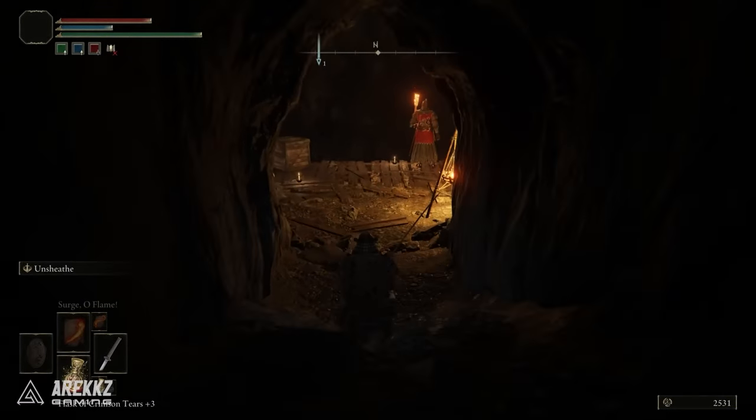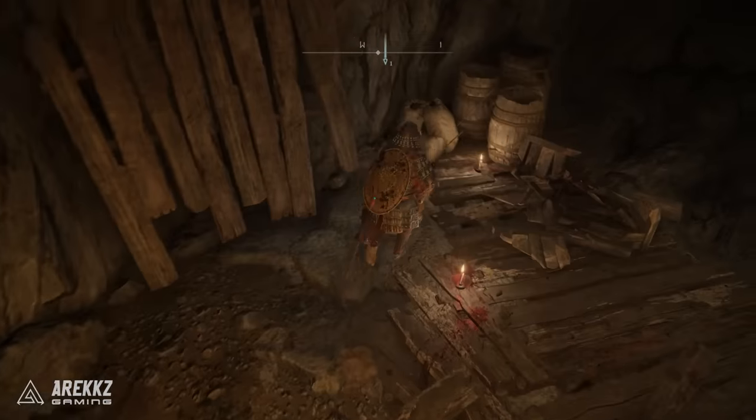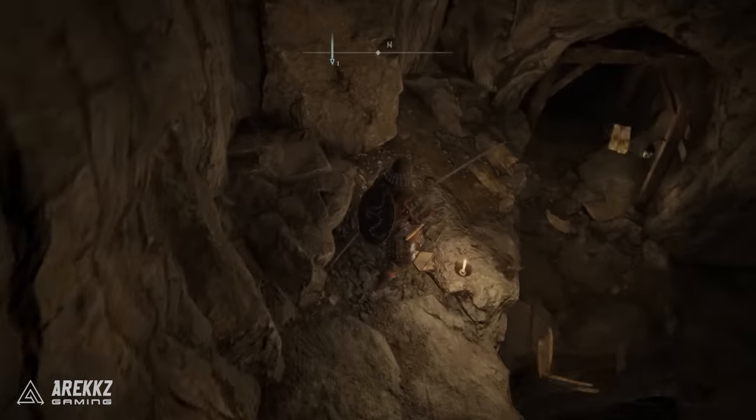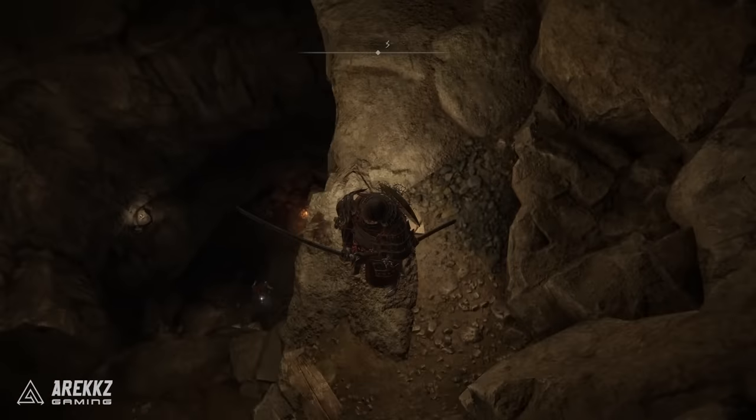If you walk in the first part and take out those two guards, you can then drop down below using the platforms very carefully so you don't fall to your doom, and then in doing so you will have a site of grace. You can then use this as a fast travel point.